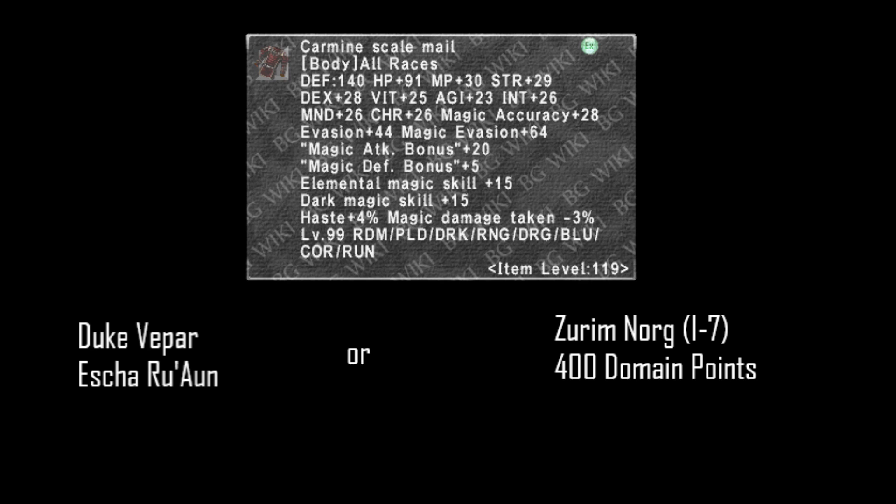For your body piece, go with Carmine Scale Mail plus 1 if you can afford it — any augment path is fine. Augmented at Nalan in Norg at I7 with Esha Elixirs, obtained from Duke Vepar in Esha Roan or from Surim in Norg at I7 for 400 domain points. The Bewitched Mail cursed item is bought on the Auction House for about 50k for normal quality. Hand slot: Fallen's Finger Gauntlets plus 2 — another Dark Knight Relic piece reforged. Go with plus 1 until you can get this or the plus 3.